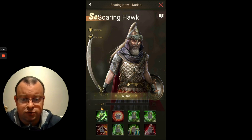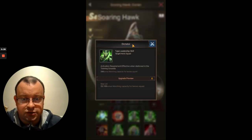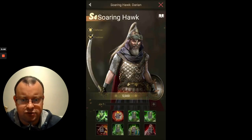Let's look at his skills, what has he got packing. Skill 1 is Dictator — 23,100 extra marching capacity for the hero squad.